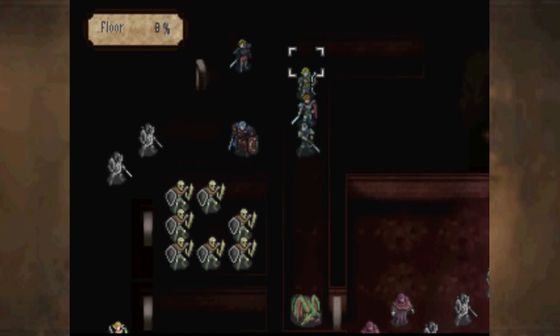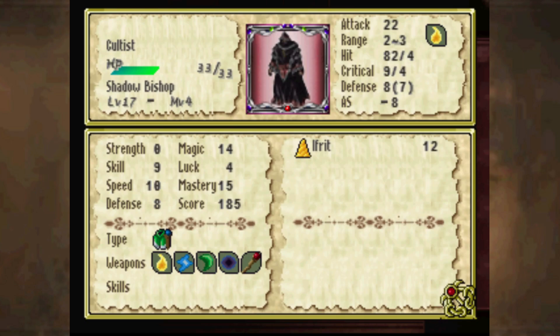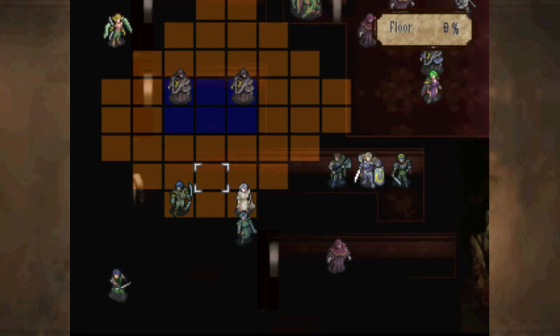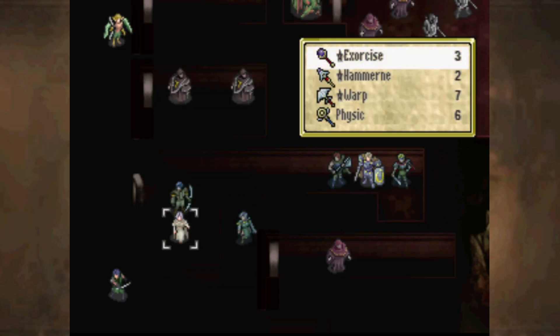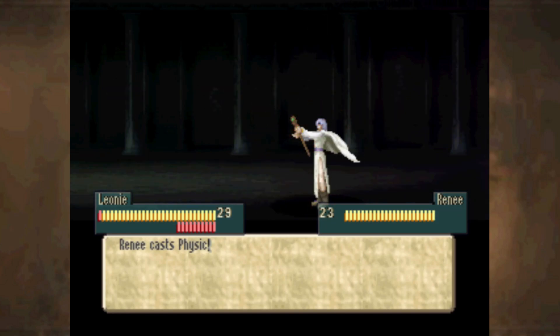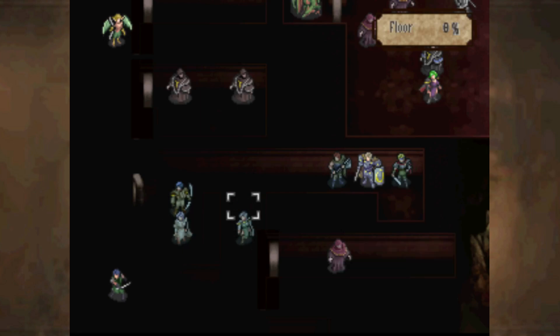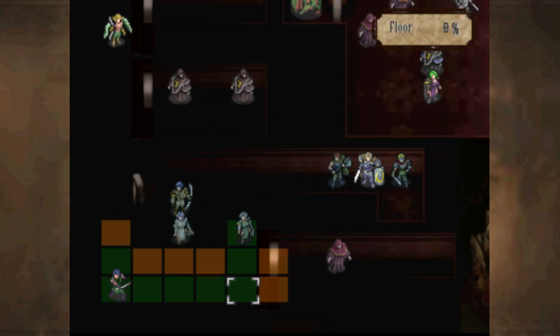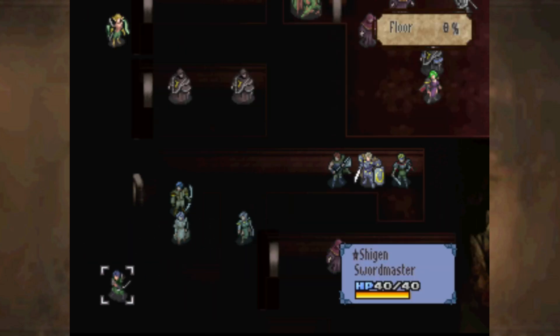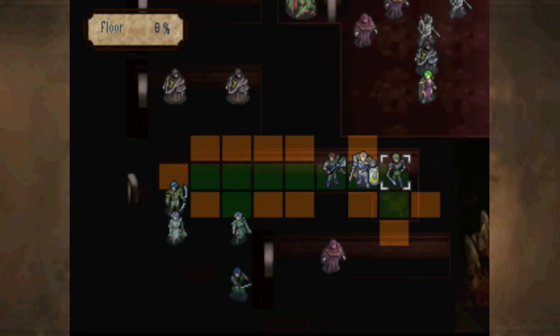Leonie might get hit by an area that does 30 damage and ignores defense. I need to heal her, but I also need to make sure that Lionheart doesn't die to Dark Thunder. How much chance does it have of hitting Leonie? 68 and her avoid is 42 — it's a low chance but it's still a chance. I think only one of them can attack Lionheart, and if that's the case he should be fine. Be careful of the Witch too — the Witch could potentially finish him off then.